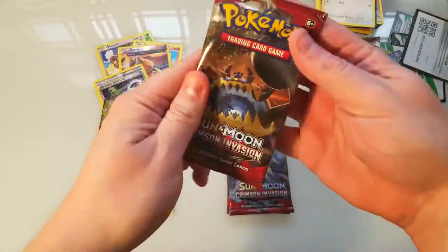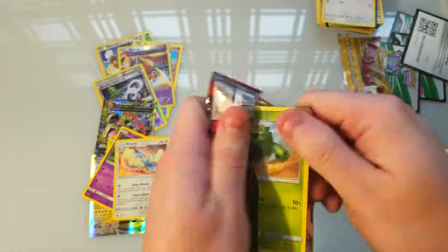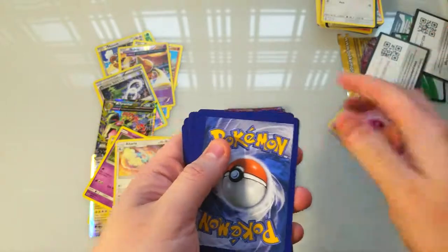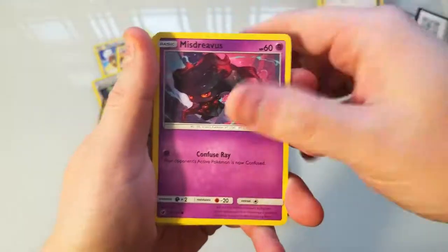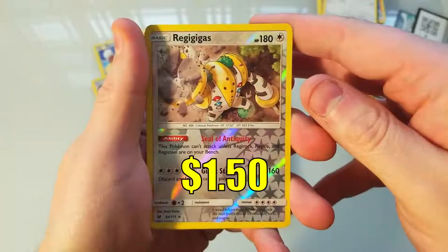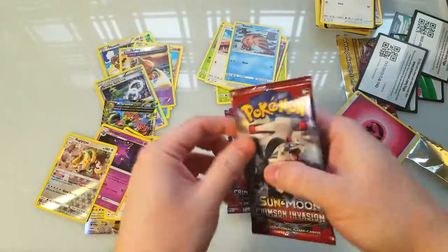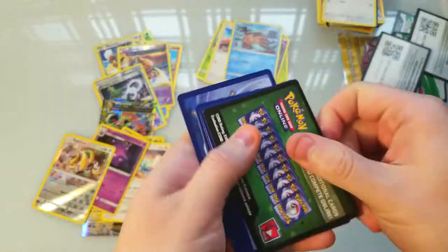Let's do our normal booster packs and see if we can get just as lucky as we did on the other ones and get some more EXes or GXes. Kahuna, Diggersby, Steenee, Shelmet, Snubbull, Sudowoodo, Shaymin — a nice reverse Dino and a Gengar hollow. Nice — not bad pulls. We got two rares in one pack and it's already better than the eight dollar tree packs we did.